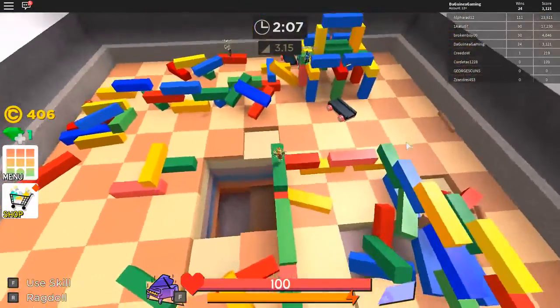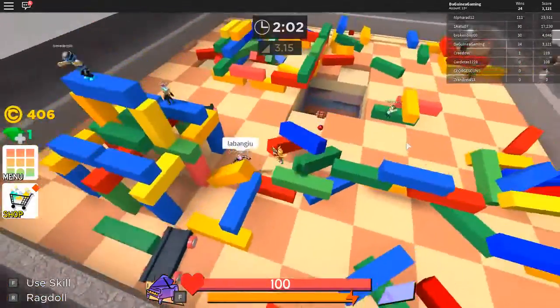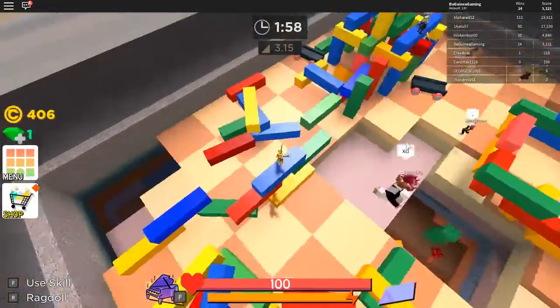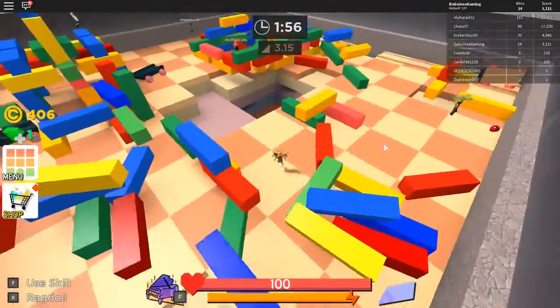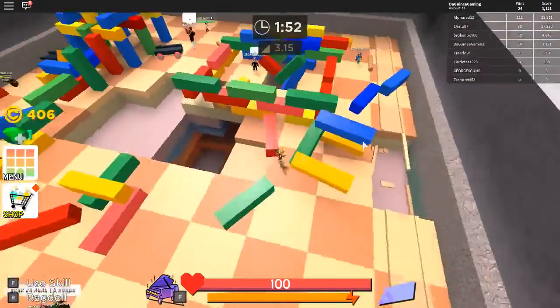Right now I need to try and find them. I noticed that they spawn quite a lot near the end when the game gets further in and everything's blowing up. But right now I can't see any. It's quite obvious when you see them — the big pink crystal ball thing.